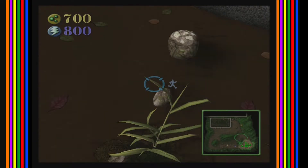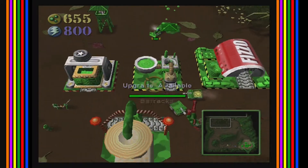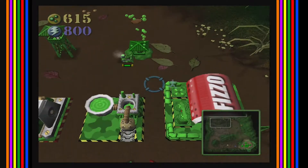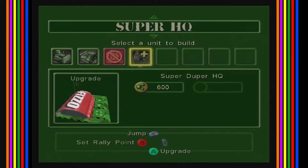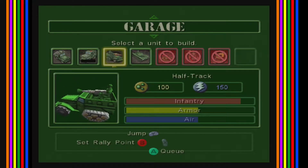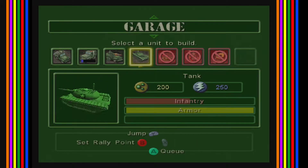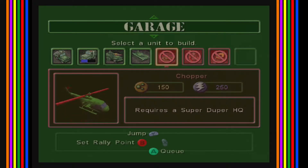Should I make more dump trucks? It's kind of congested — I don't think they'd really be able to do much for me. What do we want — barracks, garage. We're gonna want a medic, maybe two medics. Other than that I don't really use much. I always make a bunch of choppers eventually. I need a super duper HQ first, and I don't think I need the super garage as well, so that might take a bit.